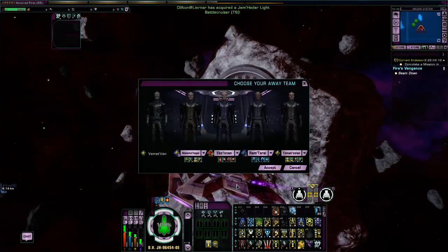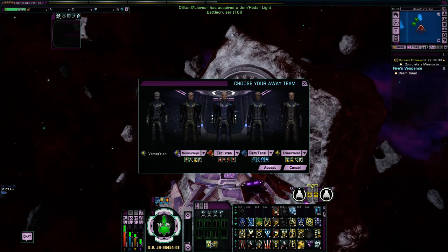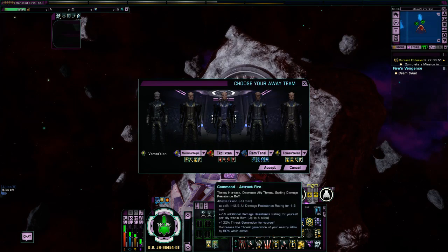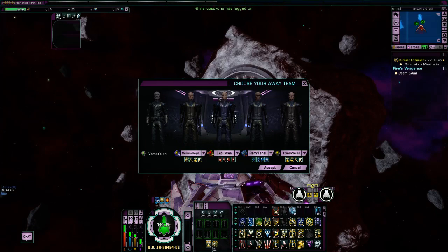All cruisers have these cruiser commands. This one is weapon system efficiency — basically it reduces the weapon power cost for each weapon by 25%. This one here is called attract fire — basically this draws aggro onto yourself. Now, depending on the cruiser that you are flying, there can be up to four of these cruiser command abilities. We are flying a dreadnought carrier, so there's actually only two.